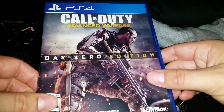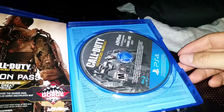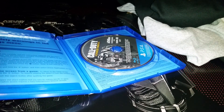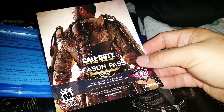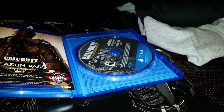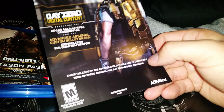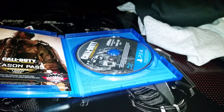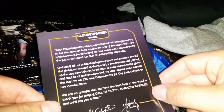On the front you see the Day Zero Edition. We'll open it up and check for codes — there is the disc itself. First up inside we have the Call of Duty Season Pass, which confirms four DLCs at one great price. They've said it will save you about ten dollars if you buy in advance. It also includes additional content — the AK, the Crossbow, and all that great stuff — with the DLC code on the back of that insert.